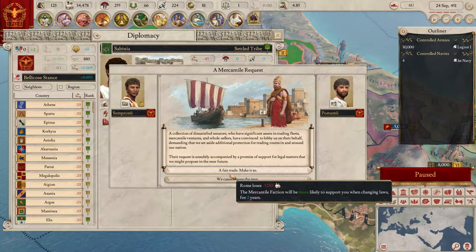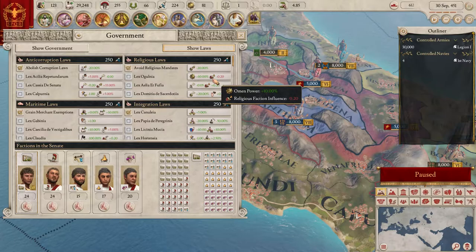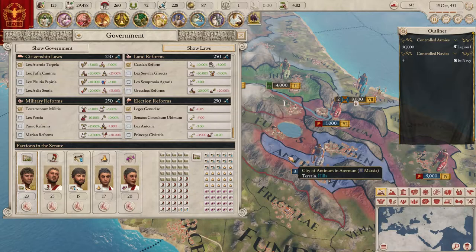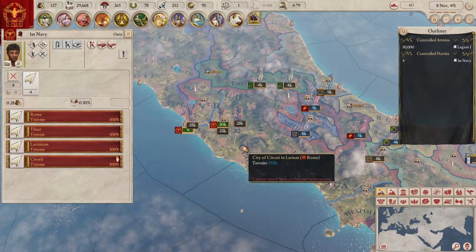Fair trade - we lose a lot of men. The mercantile faction is more likely to support our law changes now. We can change a whole bunch of laws here, although everything costs so much. Populist faction influence decrease is good - we want to keep that because the populist faction literally just makes everything cost 10 more power. A game revolving around mana is not great.